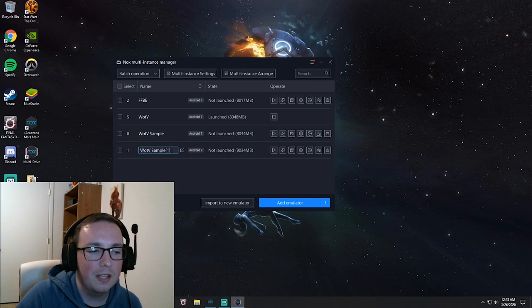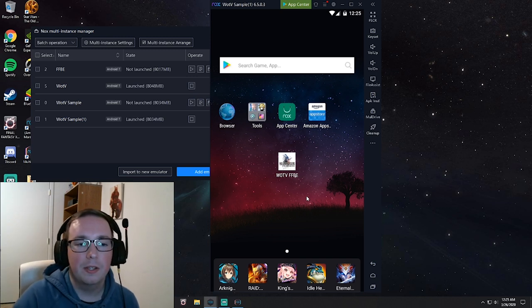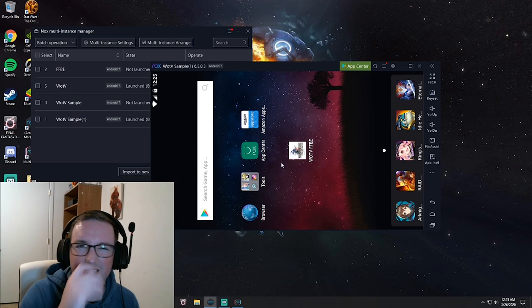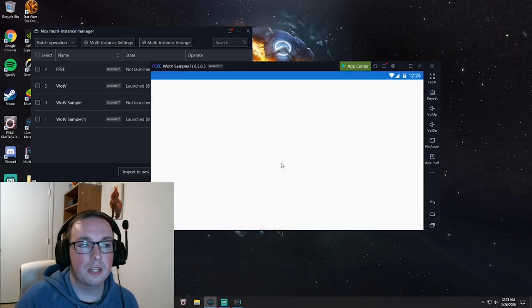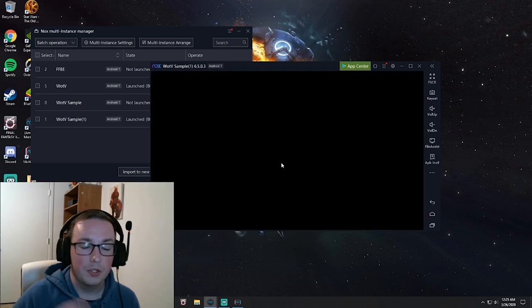Now that I have the copy, I'm going to go ahead and open it. When we open the copy of the emulator, we have it basically set up the same as the original — with the game ready to open. Since this is a copy, we're going to dive into the game. This is going to be our first reroll, and I'll walk through all the steps of how to reroll quickly in War of the Visions. There are a couple of things you can do that really speed up the process.